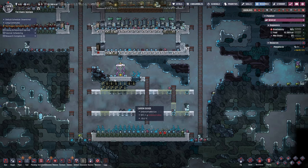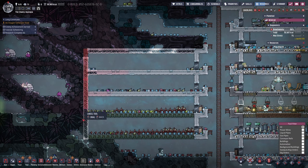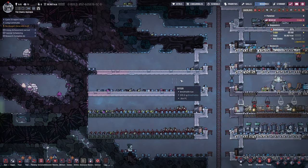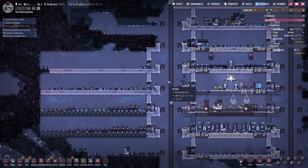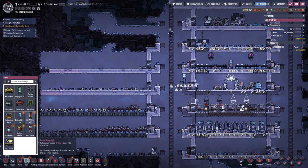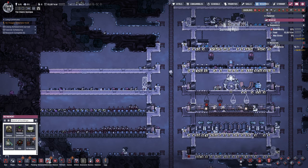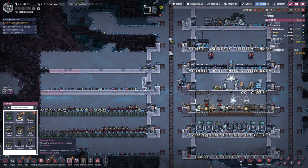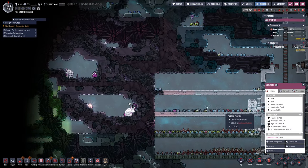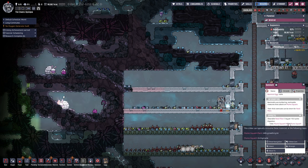We're kind of close with those. I should have let them build this first before I started doing all this. You know what, why don't we cancel that whole back wall — cancel it all, it's not important. Although we could start to do a drop off. Let's go into stations — there we go — grooming station. Now, do these need a groomer or a shearer? I think it's a grooming station.